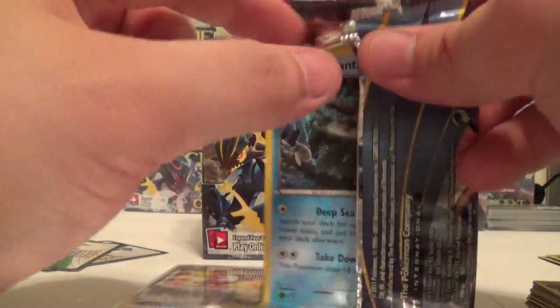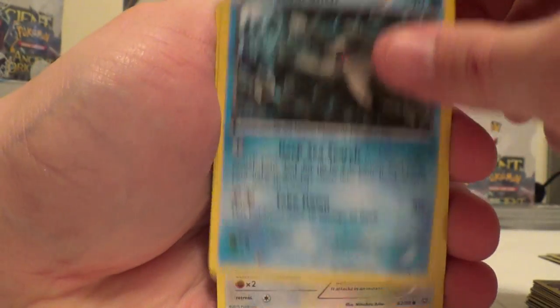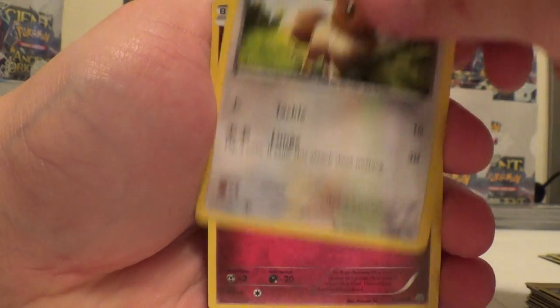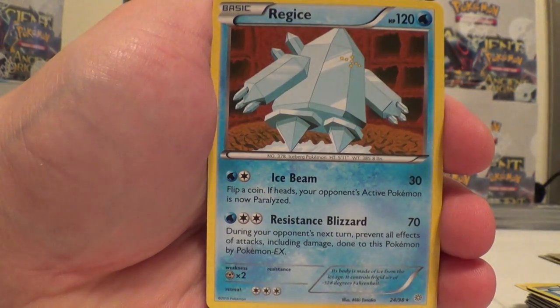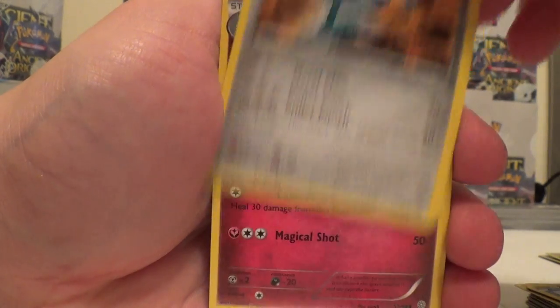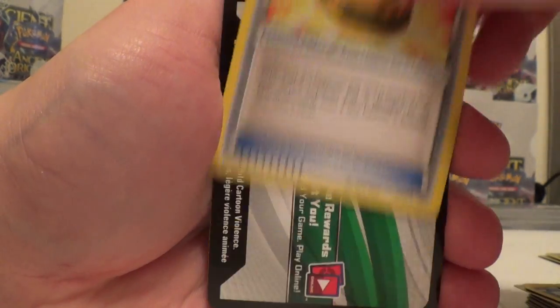Didn't even see the boulder either when I was opening the package. Relicanth, Persian, Eevee, Cottonee, Baltoy, Colmby Reverse, and a Reg Ice. Metang, Curlia, Lucky Helmet.